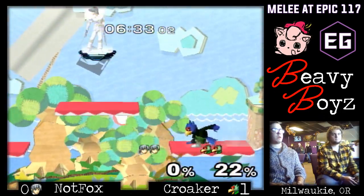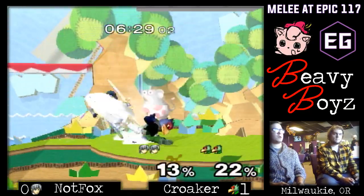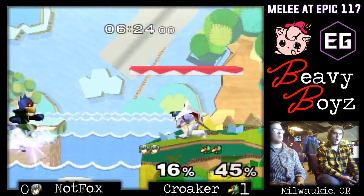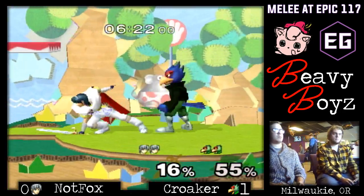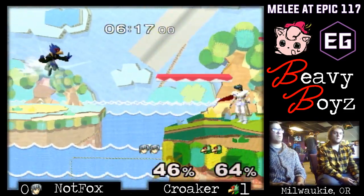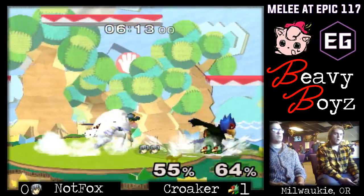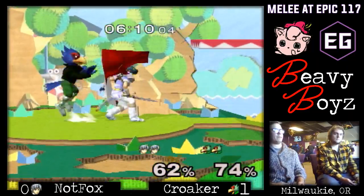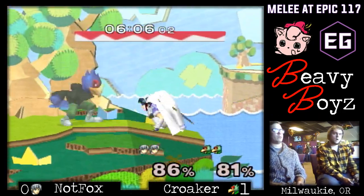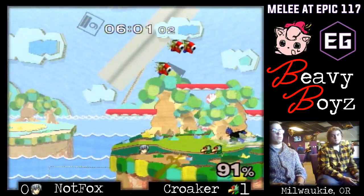Oh wow, that was good — such patience. Looking for that back air. Croker's pretty patient. He waits to see what move he wants to punish to start up those pillar combos, those classic Croker combos.